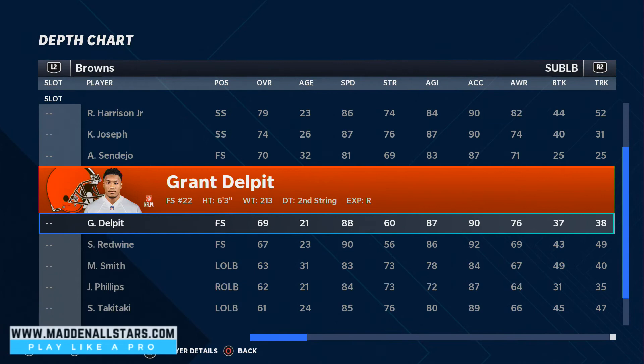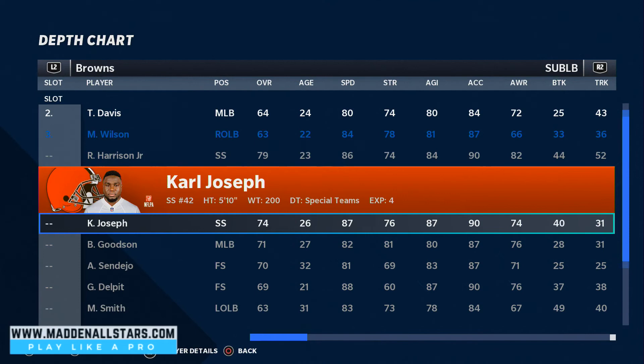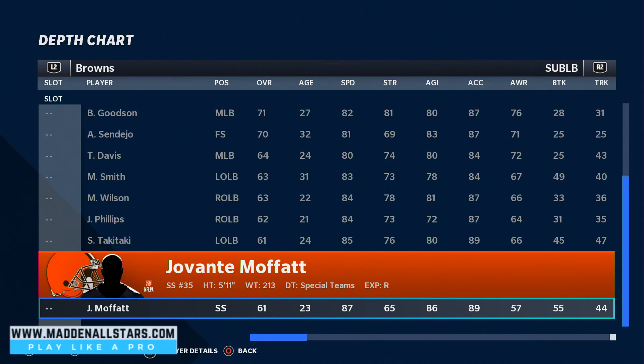For our sub linebackers, we're gonna have Redwine as our user — he's a free safety — and our other free safety is gonna be Delpit, who has 88 overall speed. Those two guys are gonna be covering the flats depending on how you set them up. Then we're gonna have our middle linebacker with 91 speed to help us stop the run. We're using a 3-3-5 defense.